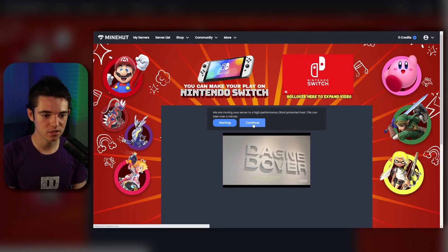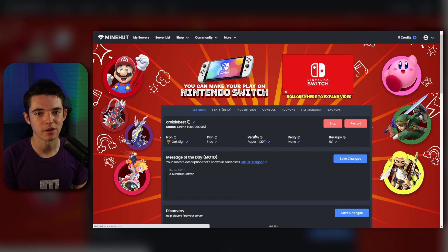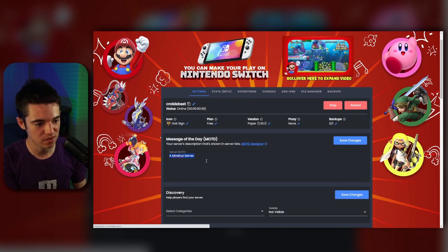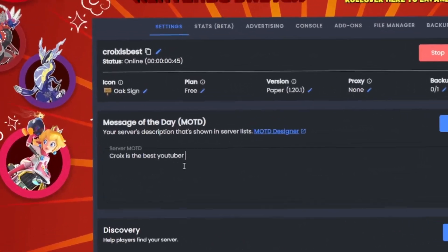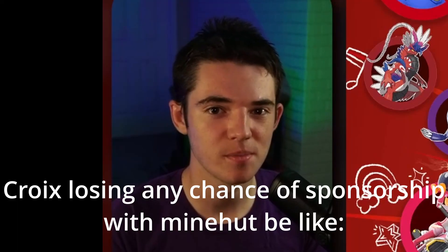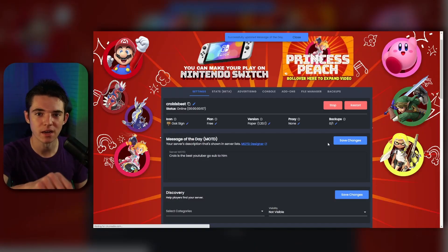Now all we want to do is click 'activate server.' One eternity later — and there we go. We can just click continue after waiting about 30 seconds. Now we're on our panel. It's pretty easy to use. First, we're going to change our message of the day to anything you want, and then click 'save changes' — that way we're not giving Minehut more free advertising than we already are.